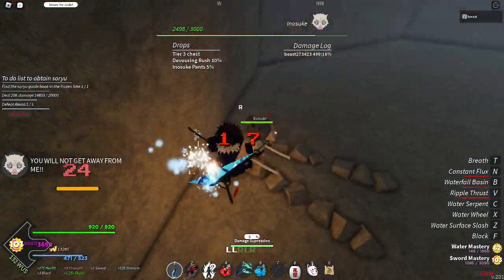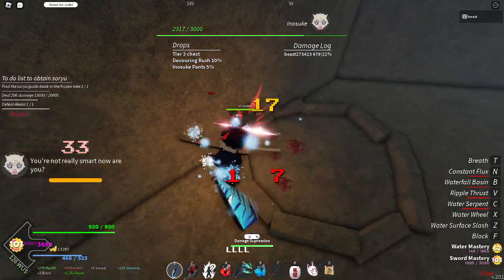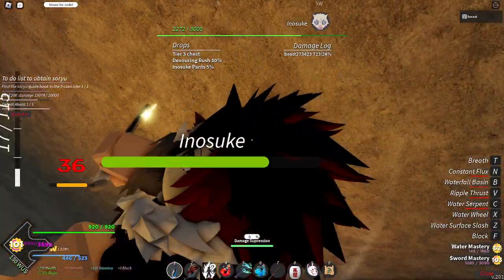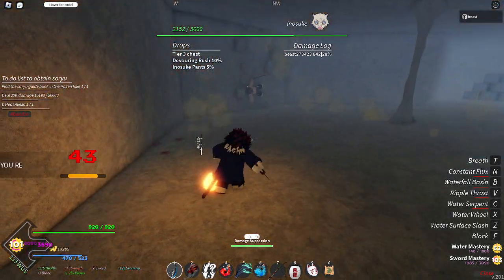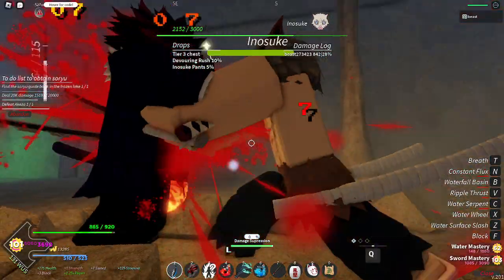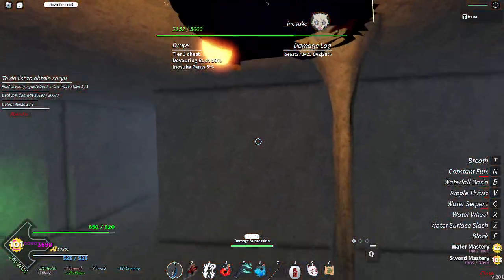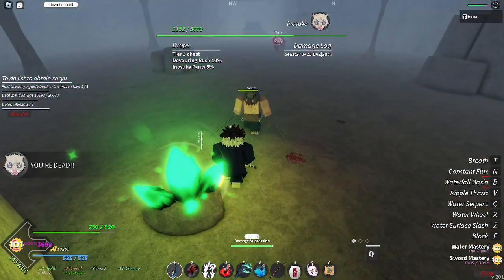Water is like the worst breathing in the game. As I get done with my combo, I'll show you guys how you can counter his moves, so let me just slam him. This is when he runs shards usually — this is the move that most people have trouble with.